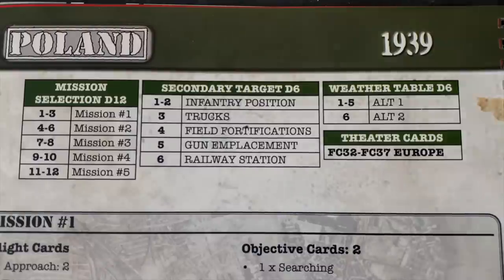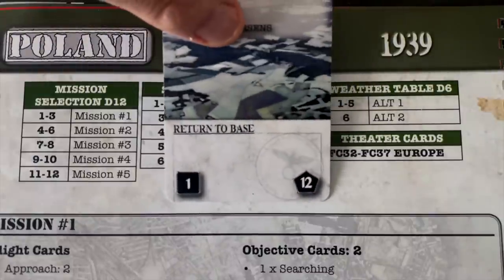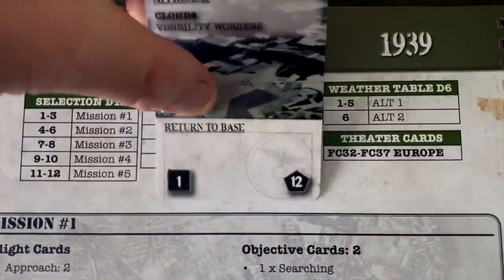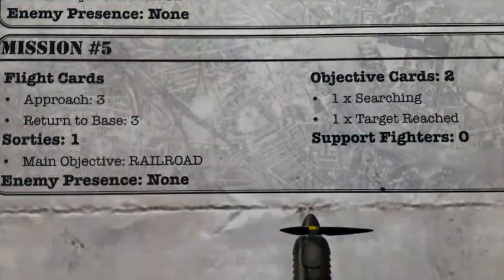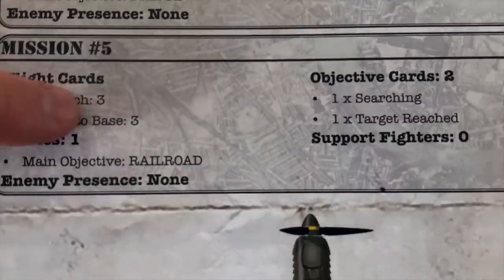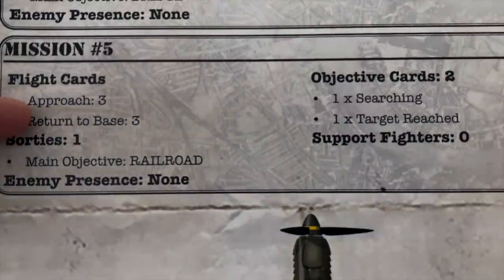We've arrived at the border of Germany and Poland, and now we need to get assigned our first mission. We're looking at the Poland theaters sheet and referring to the top-left mission selection. We draw a D12 card using the bottom-right number and get a 12, which means it's mission number five in the Poland campaign. Our leaders must think something special of us! The mission has three flight cards, which determines the distance — most Poland missions are close to the front with only one or two cards. We've got a long way to go. There's only one sortie, and our objective is the railroad.